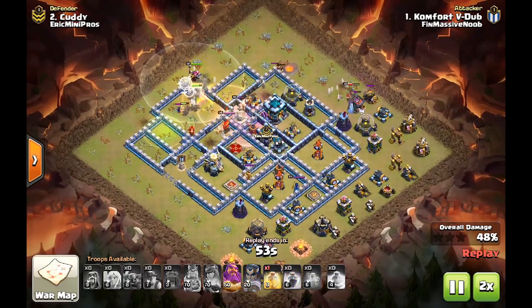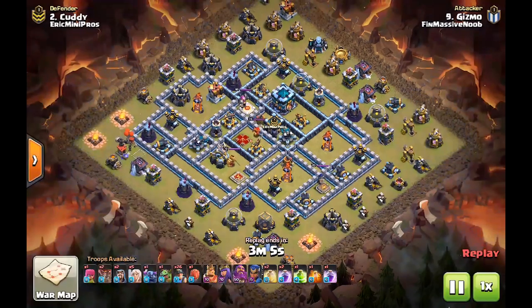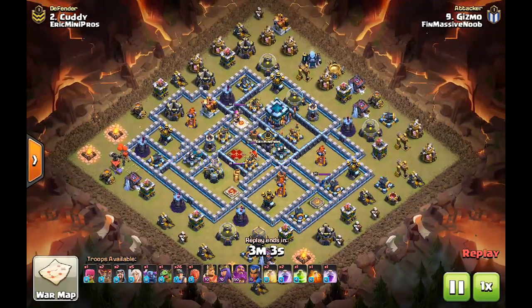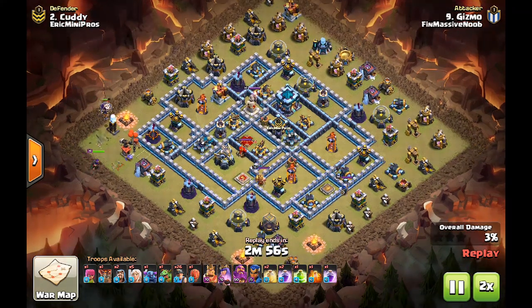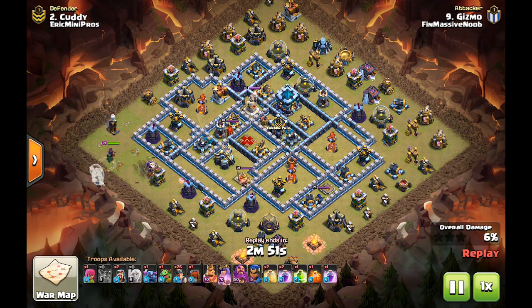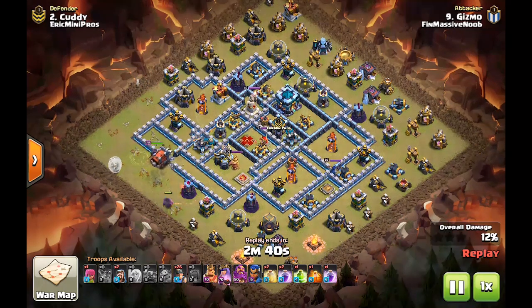Let's check out the final attack — it was a very close attack. Gizmo against Cudi here, using my base from the stream about 2 weeks ago. Queen Charge Miners. This one ended in a 95% 2-star, so let's see what he could have done instead, or if he did everything he could to get the 3-star.